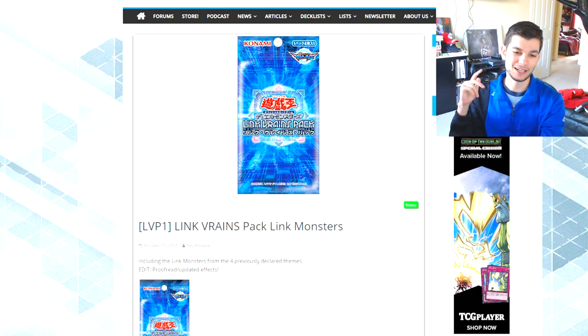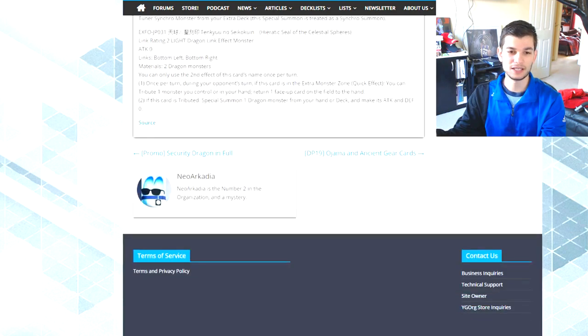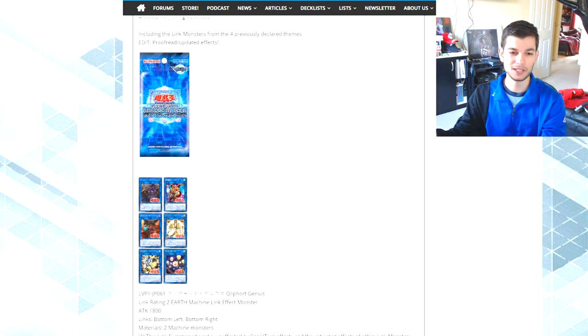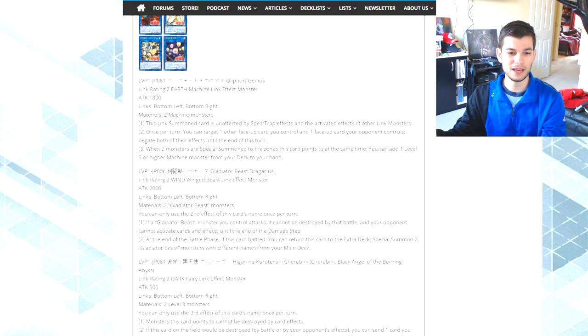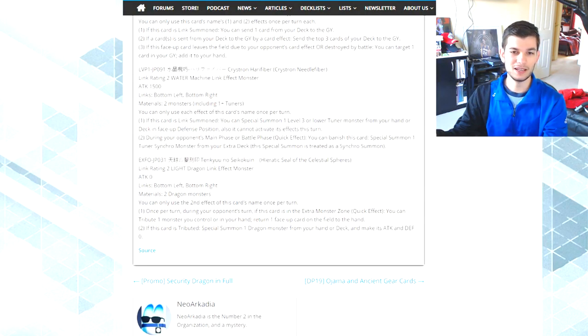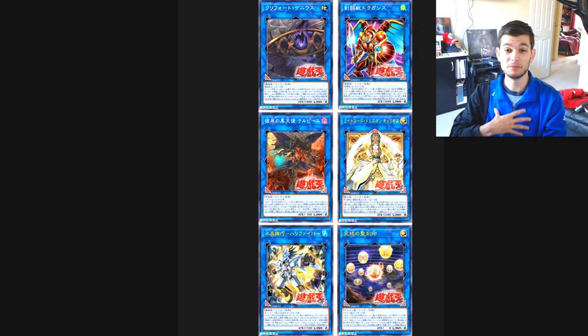We're going to get into this new Link VRAINS pack. There are only a few cards that actually interest me out of it. There are about six cards that are considered legacy support: a Cliphort monster, a Gladiator Beast monster, a Burning Abyss monster, a Lightsworn monster, a Orcust monster, and a Crystron monster.